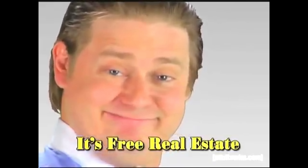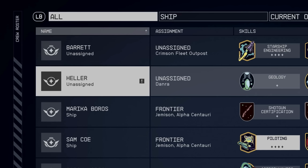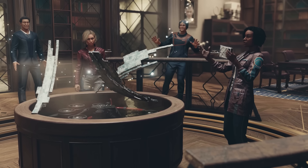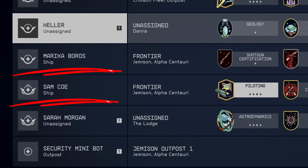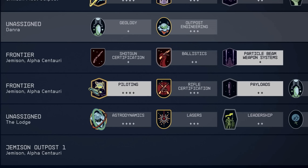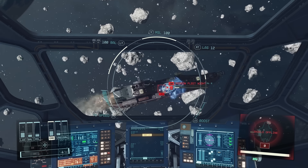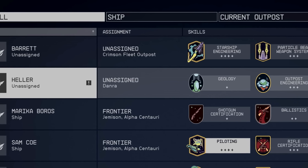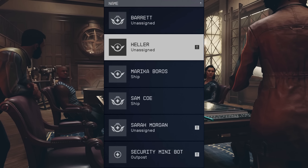And that's what I call free real estate! If you're unsure whether any of your members have been assigned, you can check in the system on the left-hand side underneath their name — Barrett, Huller, and Sarah Morgan are currently not assigned to any outposts. I wouldn't suggest randomly placing characters on any outpost — look at the skill set they come with. For example, Sam Coe and Marie Cabarras are both assigned to a ship, and their skills — piloting, payloads, and particle beam weapon systems — are highlighted, indicating those skills directly correlate to them being associated with a ship. The same applies to anyone attached to an outpost.